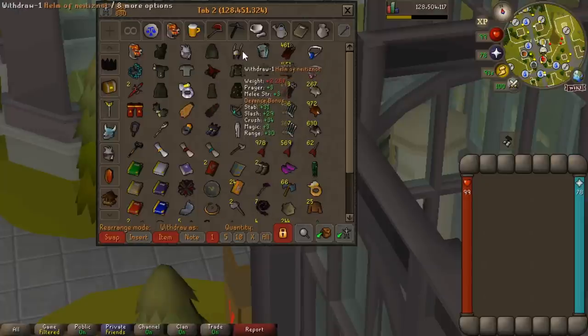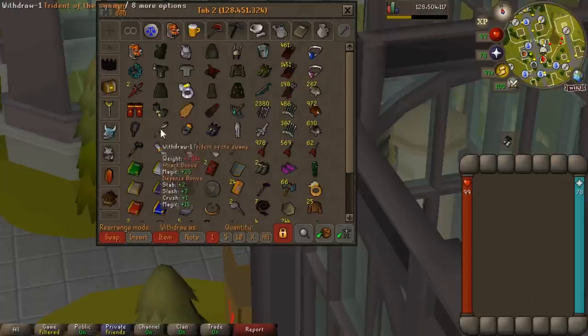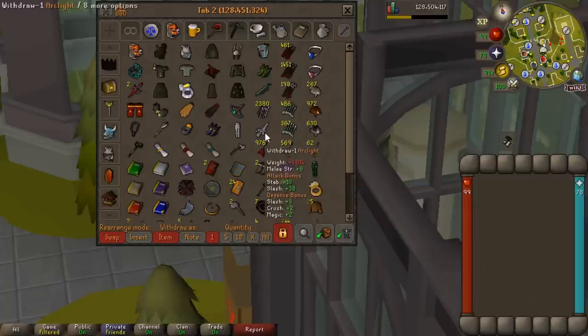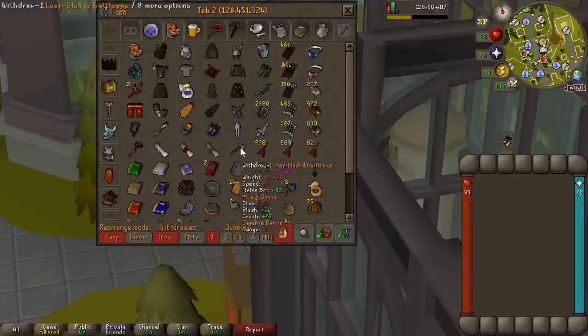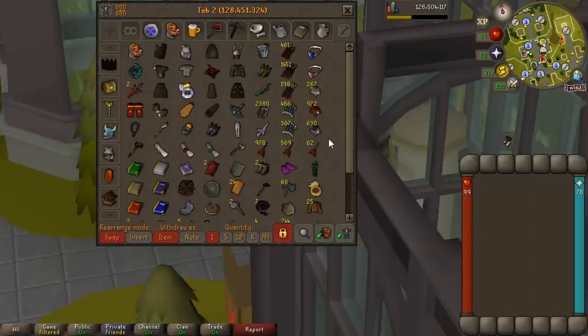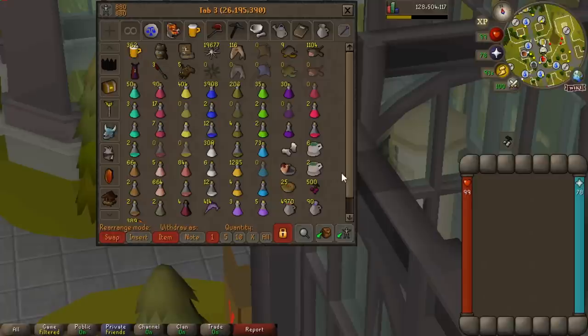There's a rune crossbow with the Trailblazer ornament kit, and a few miscellaneous bits. We definitely didn't have the Ava's assembler either. Main melee gear and slayer stuff, magic setup, range setup, I've got my trident. Slayer-ish stuff like rock hammers, for Nightmare Zone there's the rock cake. I literally only recently got the tentacle whip. Got an arclight and a leaf blade battle axe relatively recently as well - still haven't got a blowpipe though, still working on that.